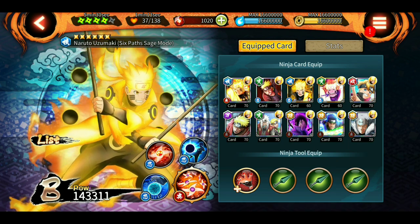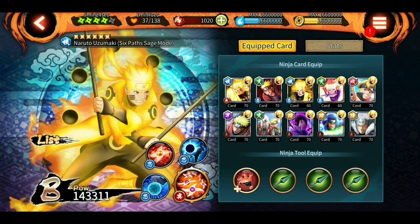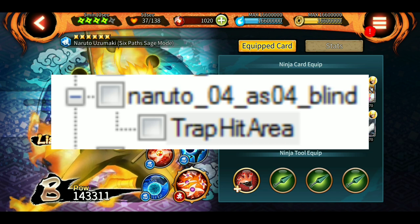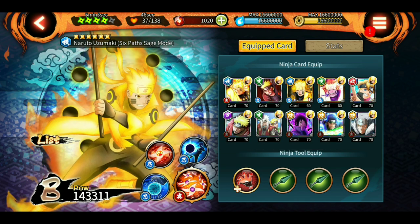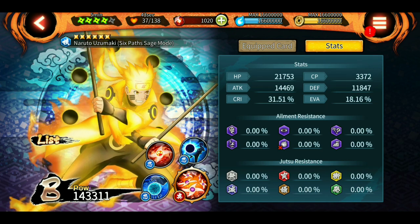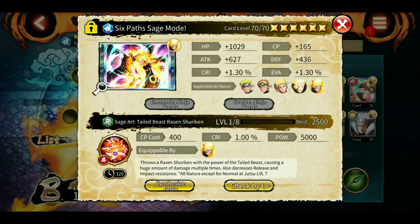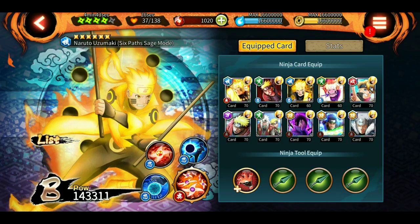In Ninja Storm 4 it looks really good, but you know the range in Ninja Voltage is not the same as shown in Ninja Storm 4, so we'll know when it arrives. Also, we're gonna have one more four-star for Six Path Naruto, and according to the leaks it's going to be some kind of trap-activating jutsu, making him a very good main for both solo and team. What he lacks right now is a 60-second ultimate, but if he gets a trap activation jutsu, that's going to be awesome.